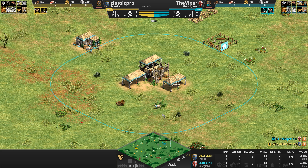His opponent is Classic Pro, playing as the Franks in yellow. All players herd their herdables, explore their immediate surroundings with adorable, Instagrammable sheep, and try to get their butts up to Feudal Age as soon as possible.